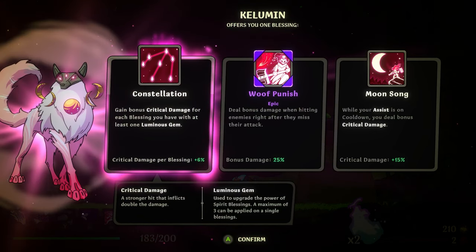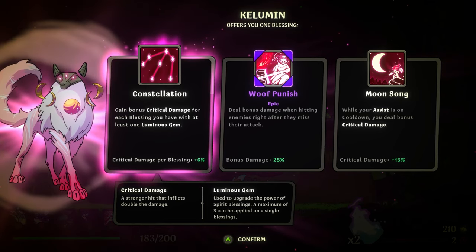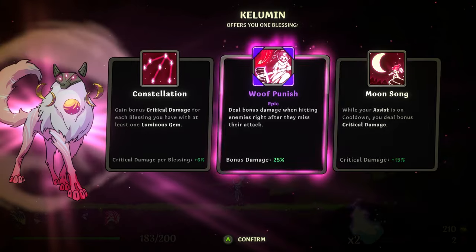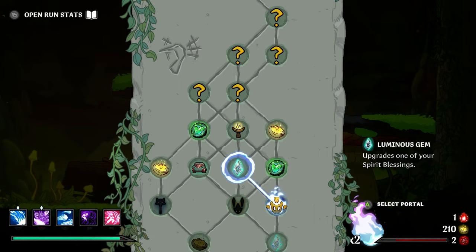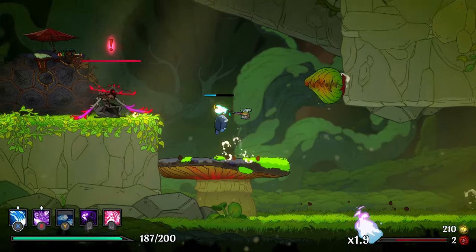Gain bonus critical damage for each blessing you have of at least one Luminous Gem. I think I'm going to go with Constellation because the other options aren't going to come up as often for me. I have a hard time capitalizing on the wolf more over HP because the final boss is a bit of a beast nowadays.